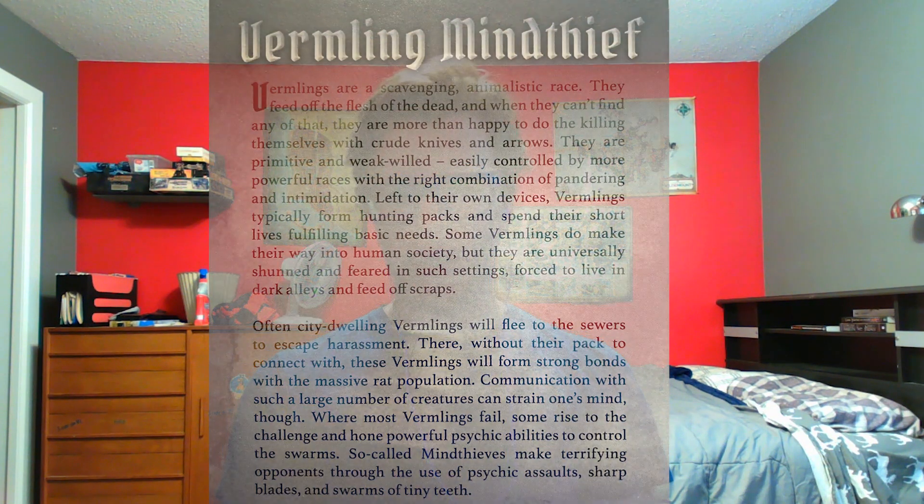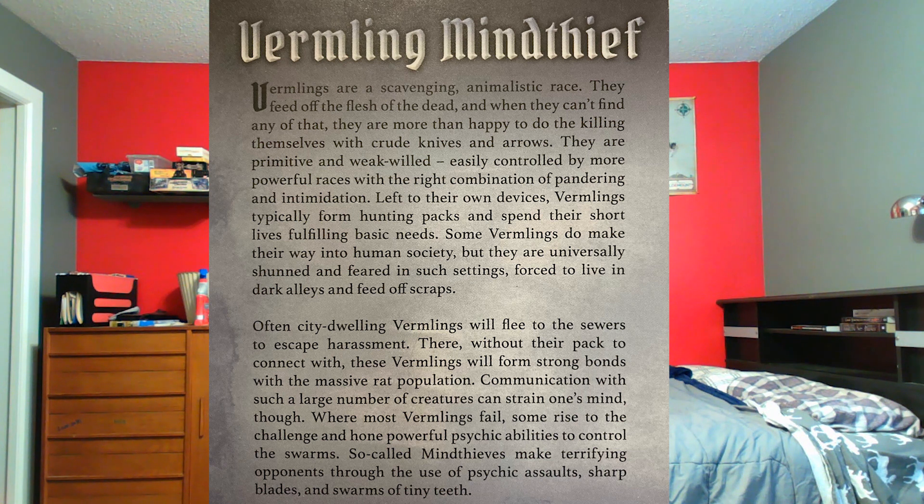Let's look at some flavor text. Virmlings are a scavenging, animalistic race. They feed off the flesh of the dead, and when they can't find any, they are more than happy to do the killing themselves with crude knives and arrows. They are primitive and weak-willed, easily controlled by more powerful races. Left to their own devices, Virmlings form hunting packs. Some make their way into human society but are universally shunned, forced to live in dark alleys. City-dwelling Virmlings often flee to the sewers, where they form strong bonds with the massive rat population. Communication with such a large number of creatures can strain one's mind, but some rise to the challenge and hone powerful psychic abilities to control the swarms. So-called mind thieves make terrifying opponents through psychic assaults, sharp blades, and swarms of tiny teeth.